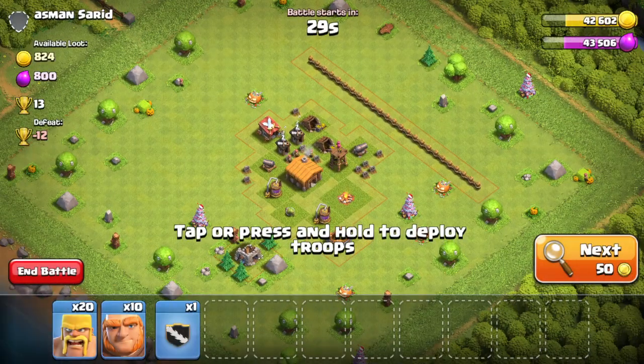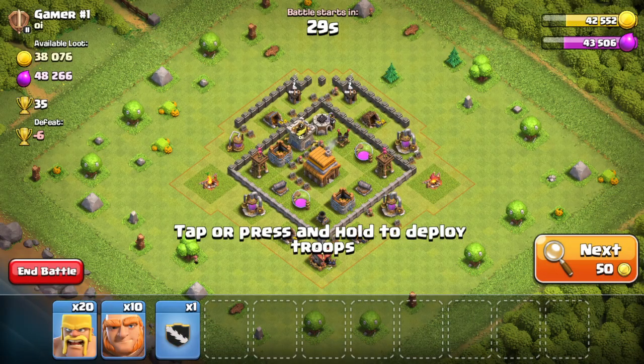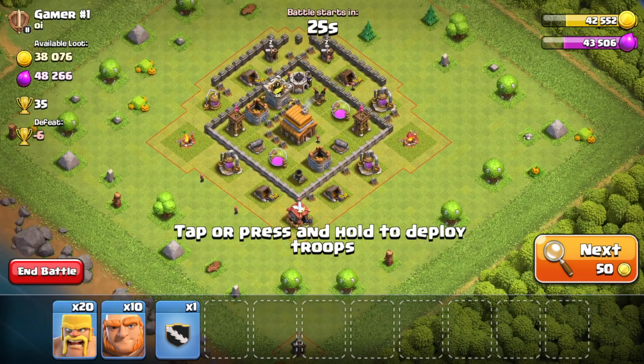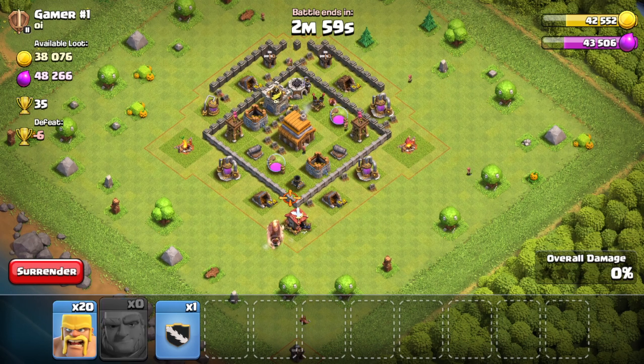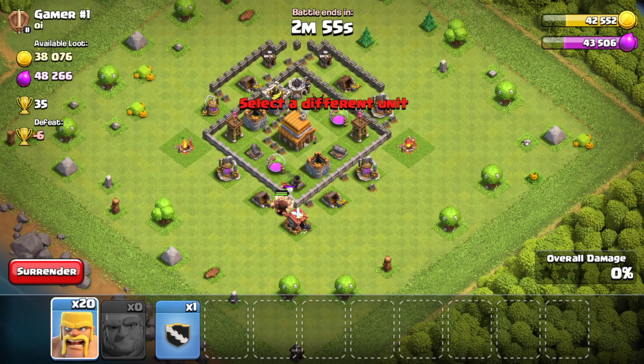I want to find a base with as many resources as possible this time, because I trust my Clan Castle troops that much. This one looks so good. Now, how can I attack this? This looks fantastic. If I send them here, will they be able to destroy the wall in time before they die?